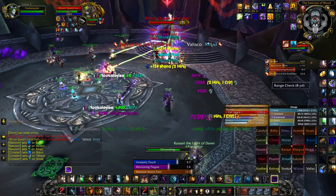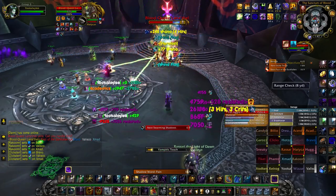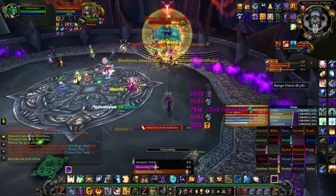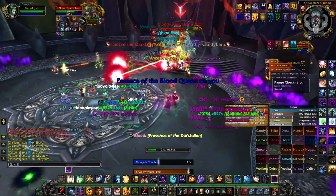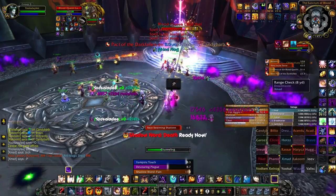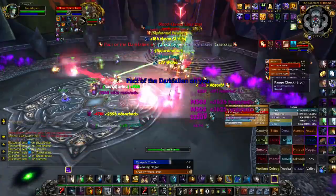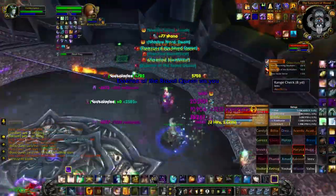I was going to show you a DPS comparison between my own shadow priest inputs and an auto-clicker to demonstrate the difference in the Mind Flay cast, but unfortunately a Windows update completely scuffed my drivers and nothing wants to work. I apologize for the inconvenience — if you'd still like me to do that comparison, drop it in the comments section below and I will get it done.